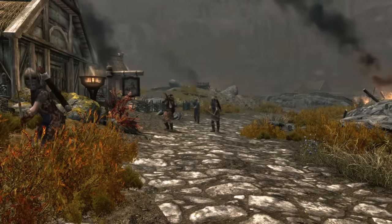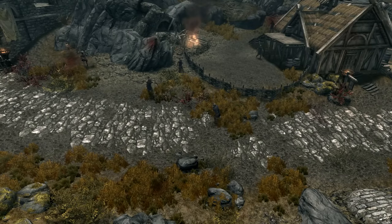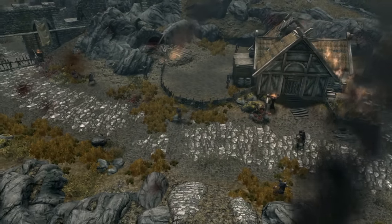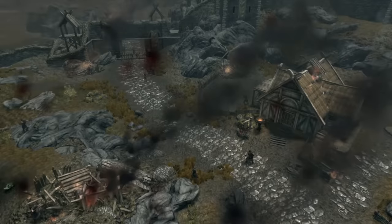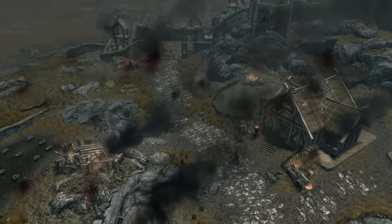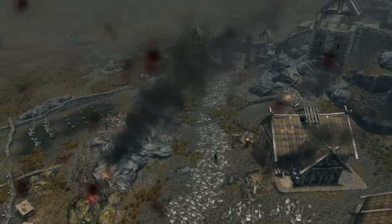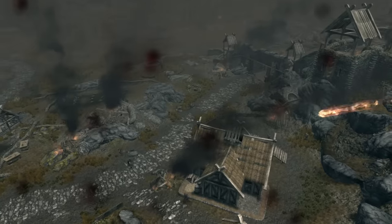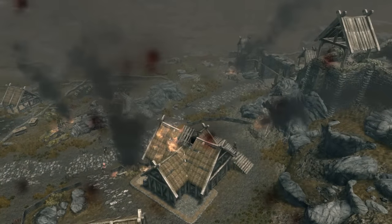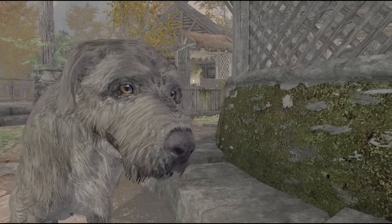Here's another viewer request: someone wanted to know what the civil war battles look like from an eagle's-eye view — probably because the battles are typically larger than any other portion of the game. Taking the camera high in the sky reveals that the battles aren't really as grandiose as they make themselves out to seem when you're in the middle of them, but it's still cool to see it all in one shot.